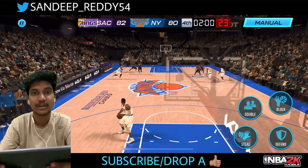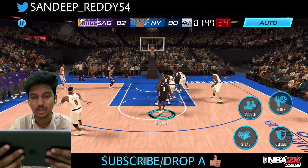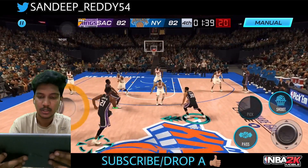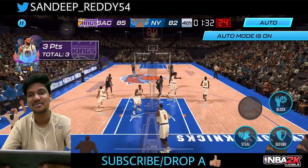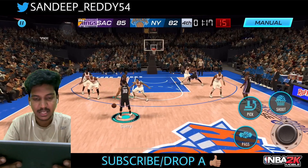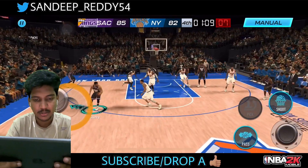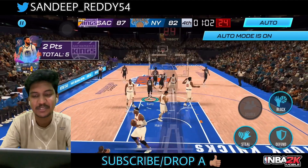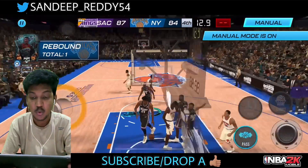Look at the power difference here — around 90,000 power difference — and we're using a Rainmaker Amber Tag Stephen Curry. Paul George ties it up, so it's a tie game. With Curry, we go from the logo and bang — that's the Stephen Curry range, insane! We do between-the-legs and crossovers, a spin move with just three seconds left, and it goes in easily.